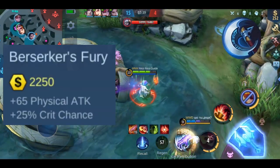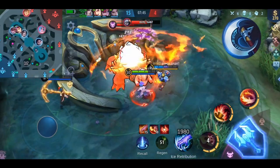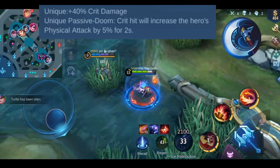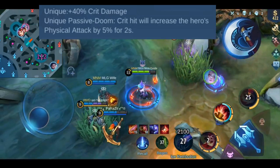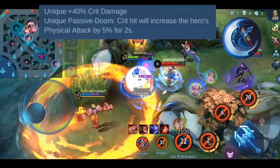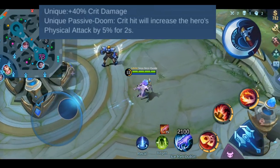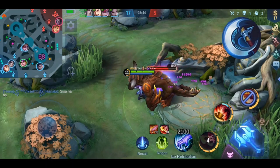For Berserker's Fury, you get plus 65 physical attack and plus 25% crit chance — the chance to deal crit damage. It also has a unique plus 40% critical damage effect, which increases your damage by 40% when you deal crit damage. It has a passive called Dope: once you deal crit damage, your hero's physical attack increases by 5%. This effect stays for 2 seconds with no cooldown, meaning if you deal non-stop crit damage the effect stays active continuously.